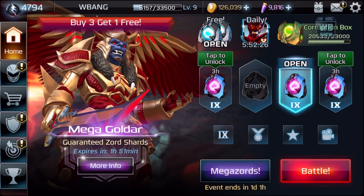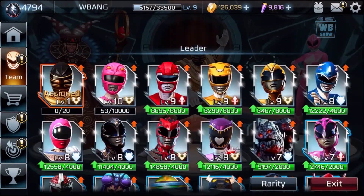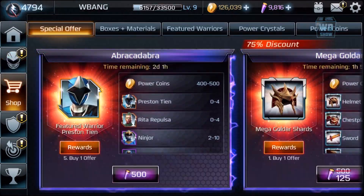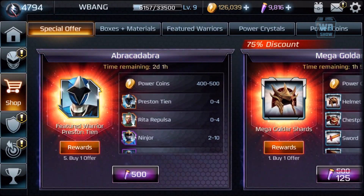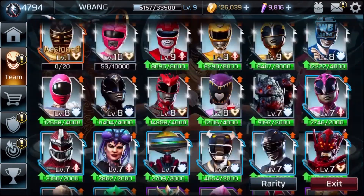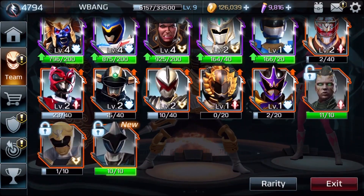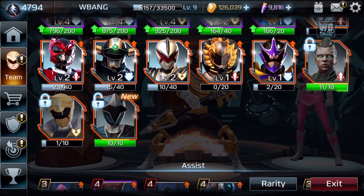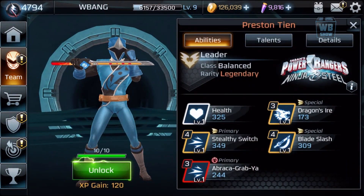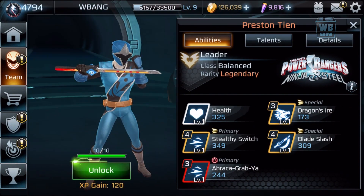Hey everybody, welcome back to another video on Power Rangers Legacy Wars. In the last video we opened the abracadabra chest and we were able to get the character. We pressed on 10 and I just want to go in here and unlock the character. We got a lot of Ritas, believe it or not. Anyway, let's unlock the character — here he is, and I'm glad we finally have him unlocked.